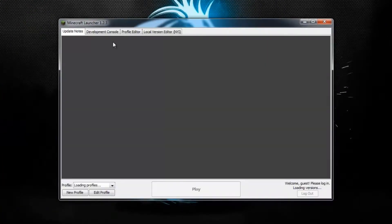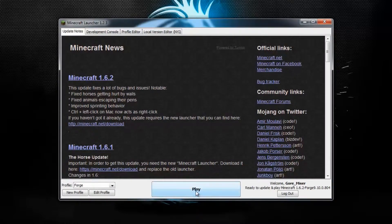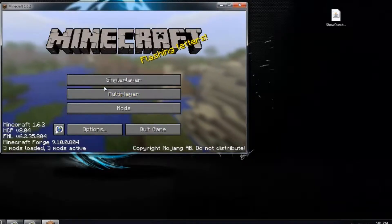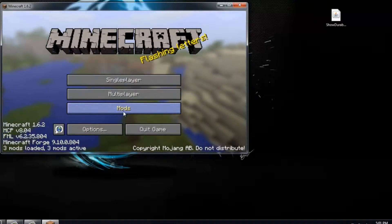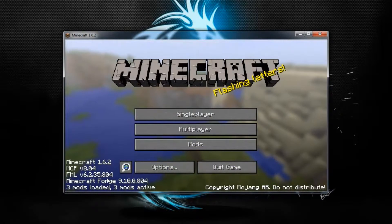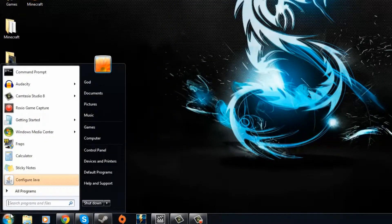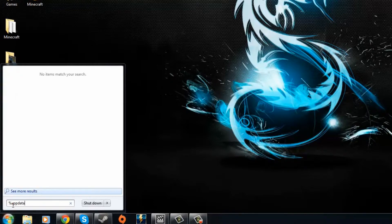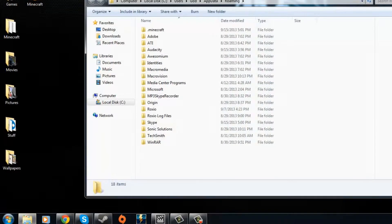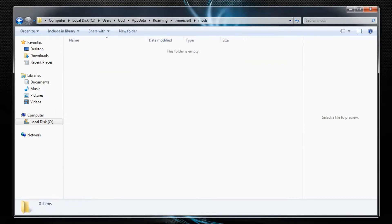Then after you do that, start up Minecraft, and down in the Profile section you're going to want to select Forge. Click Play, then click Play again, and it's going to go ahead and install all the things you need for Minecraft Forge Universal. After you've installed Forge, you will now see a Mods tab at the very bottom of your main menu. Inside the Mods tab you'll see the Coder Pack, Mod Loader, and Forge — those are definitely necessary. After you've launched this, you'll also have a new folder where you need to put these mods. Quit Minecraft, go to the Start button, and type %AppData% into the search bar. You will see the Roaming folder — open it, go into .Minecraft, and you'll see a Mods folder which should be empty unless you have other mods installed.